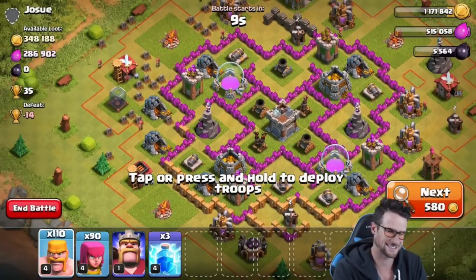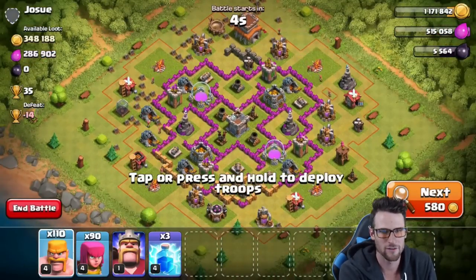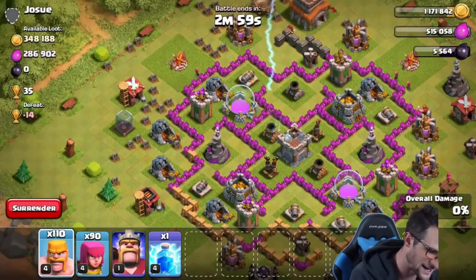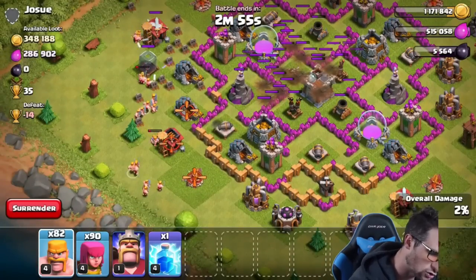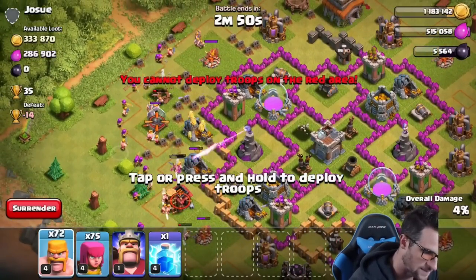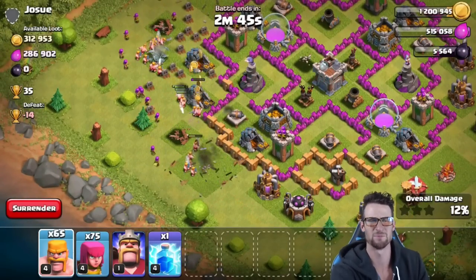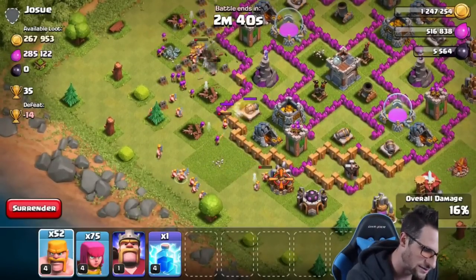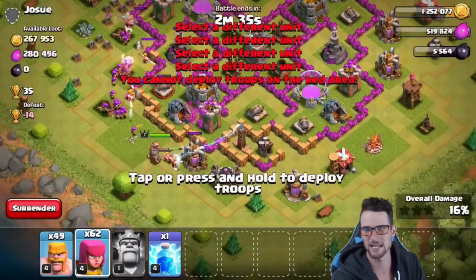Alright guys, we've got a lot of loot on this base — 348,000 gold, 286,000 elixir. I don't think I'm going to be able to get all of it obviously because I'm just rolling with barch. We're going to go ahead and use two lightning spells right there. Let's attack from this side because there is a gold storage and the majority of the gold mines are over here. We're going to slowly start deploying, try and get rid of all these buildings so we can funnel in.